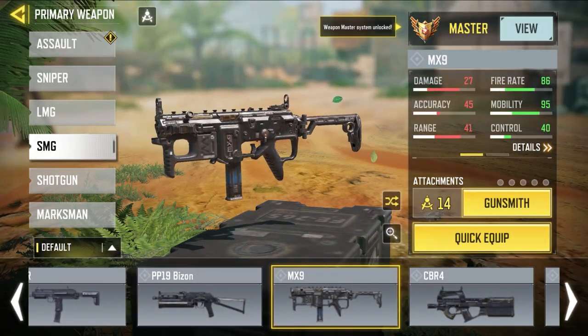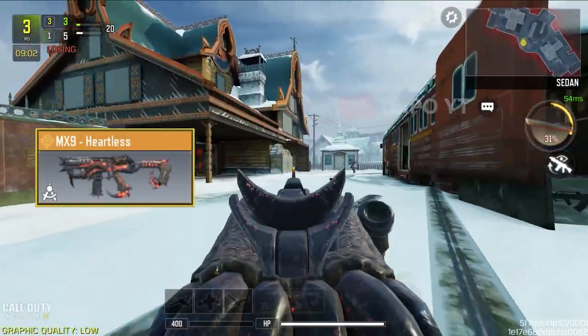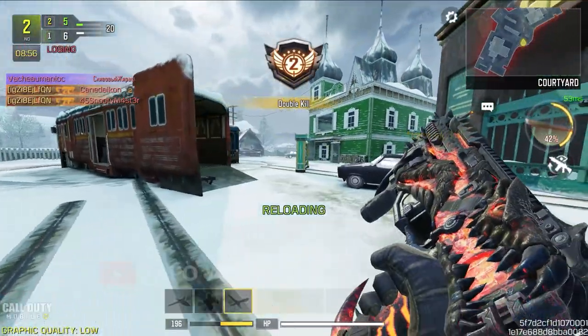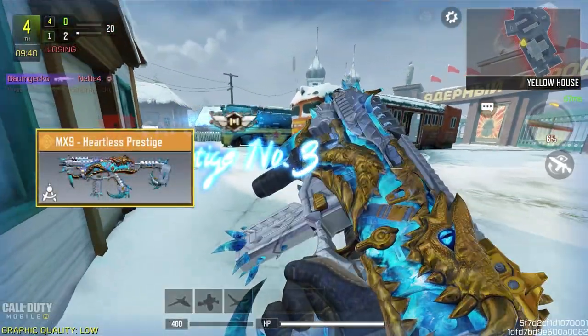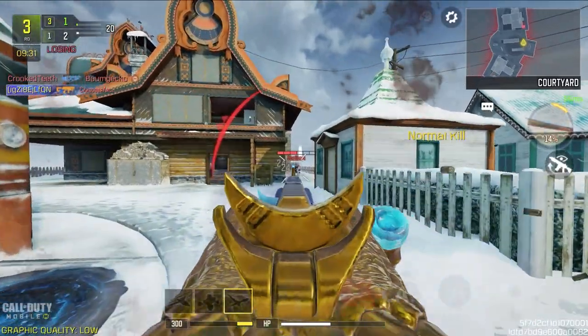For the MX9, out of three legendaries the Heartless skins are the best because the iron sight is the easiest to use with the MX9. I used the MX9 a lot back in the day so I know how good this blueprint is. If you missed the Heartless skin, you can get the MX9 Heartless Prestige with some additional effects and colors. These two skins are the best for the MX9 and the kill effect is also unique — one of the scariest.